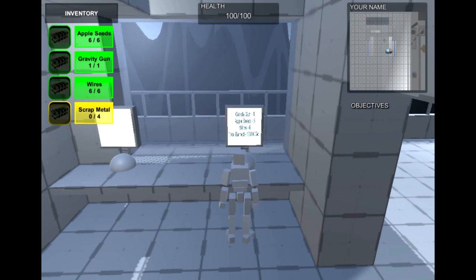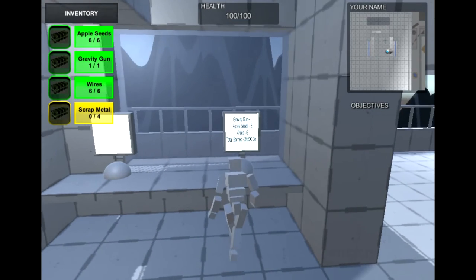The computer monitor is supposed to display your progress for the level: how many items you've captured, how much money the... what's it called — the bastion? — is supposed to give you for the items. So this is sort of the terminal for the entire thing — a base of operations for your scraps world.